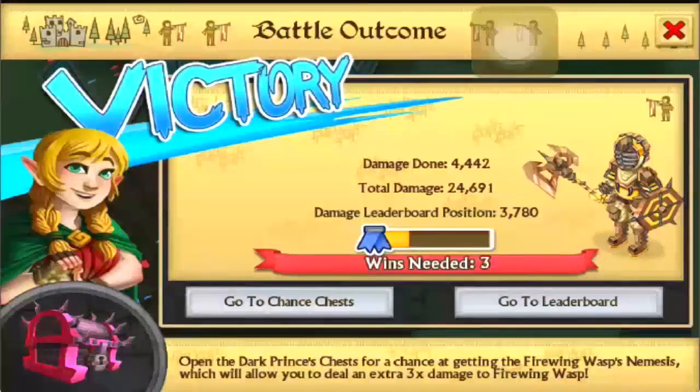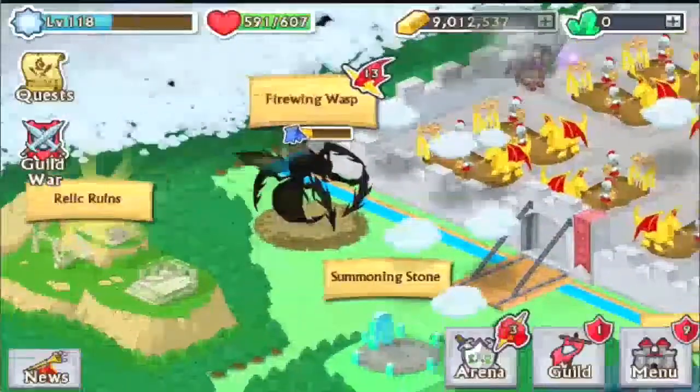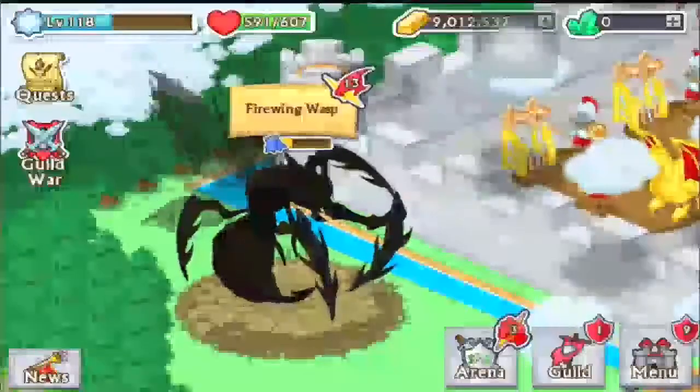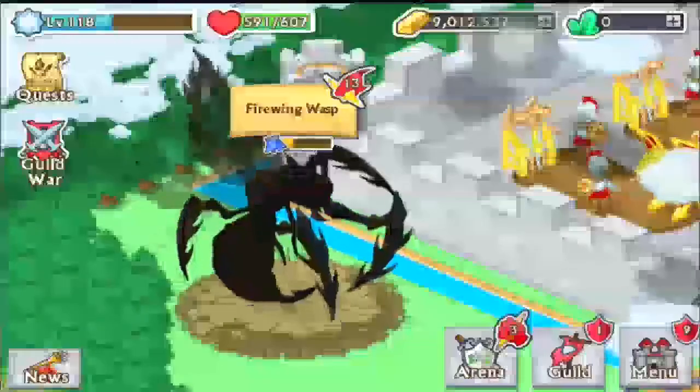We're on seven and I'm just going to stop it there. I don't want to show you guys too much of fighting the boss. But there you go — it's the Firewing Wasp. It's a wasp with wings that are on fire. Pretty basic.